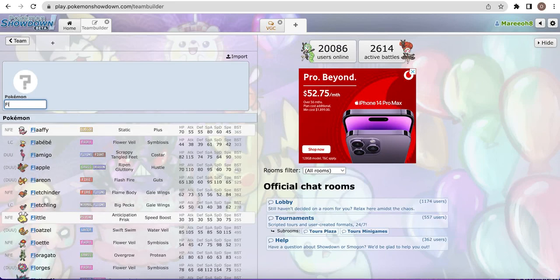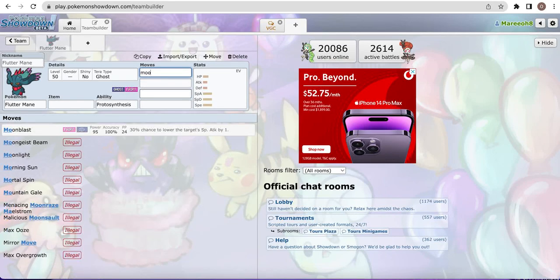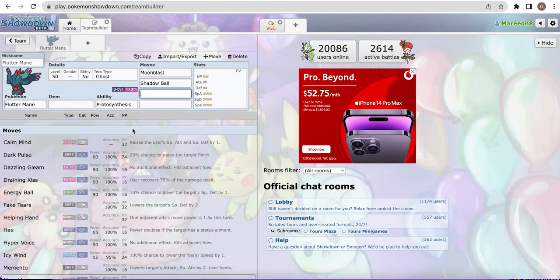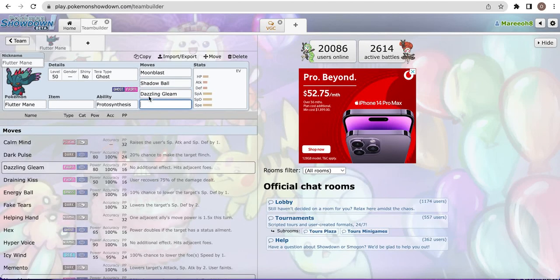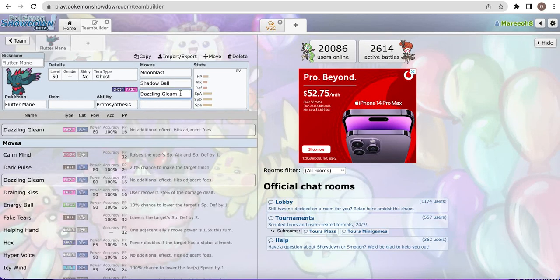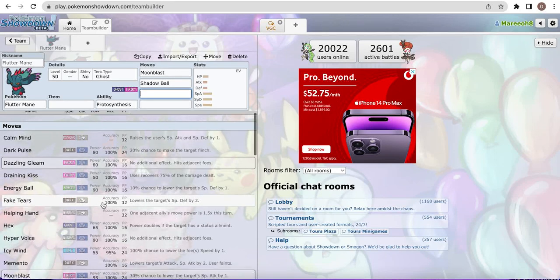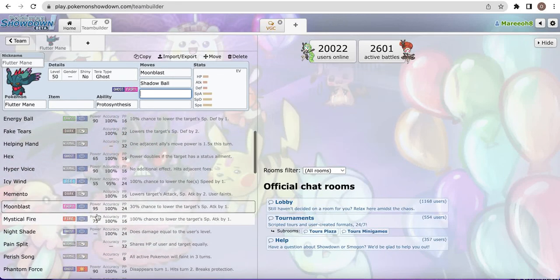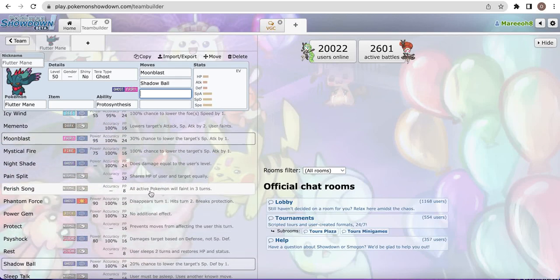The first Pokemon I'm going to go over is Fluttermane. Fluttermane gets access to Moonblast and Shadow Ball as its best STAB moves. It also gets Dazzling Gleam, which hits both Pokemon. Though usually that slot can be used for other moves, like Energy Ball to hit Gastrodon. It can also be used as Icy Wind for speed control. Mystical Fire is its most common move, lowering the special attack of the target and doing good damage into things like Amoonguss, which can be a bit annoying.